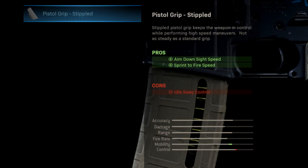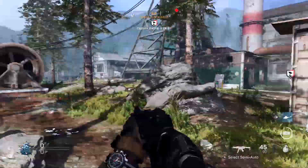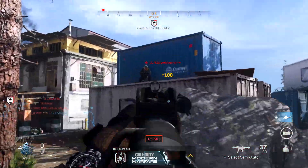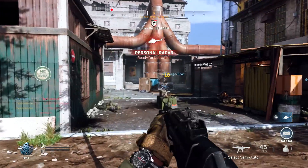Next we have the stippled grip attachment, which improves both your aim down sight time and your sprint out time. For ADS it only improves by one frame, but the sprint out time benefit is massive — I'll cover that in more detail in a separate video. If you're constantly getting caught sprinting and unable to get a shot off, stick with it until you unlock the stippled grip. It's going to help rushing players a lot.